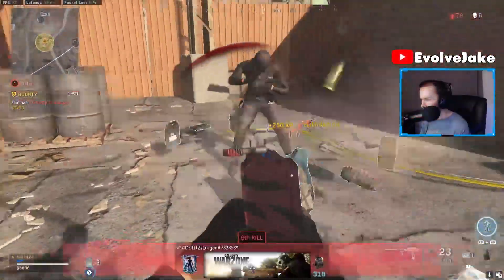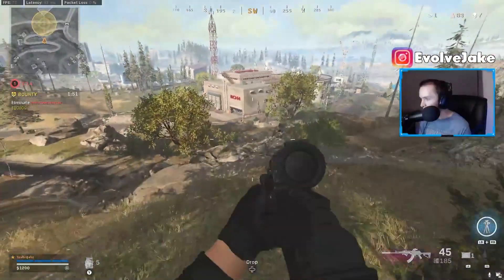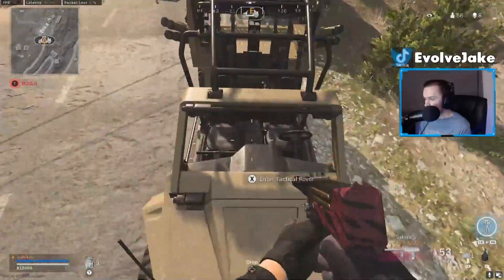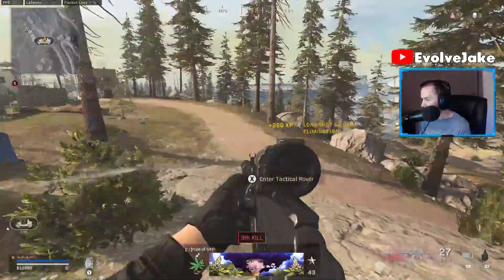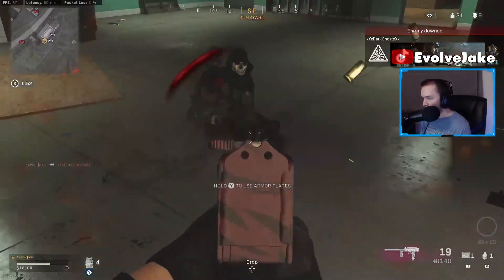The Mach 10 has been one of the most dominant submachine guns ever since it was added to Warzone. When it initially came out it just melted faster than pretty much anything else in existence in Warzone — it killed incredibly fast. But there have been some nerfs to it and it doesn't just flat out melt or exceed every other submachine gun in terms of DPS like it used to, and that makes the handling attributes more important than they were in the past.